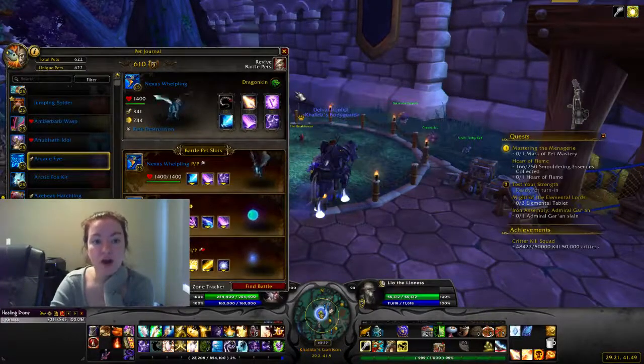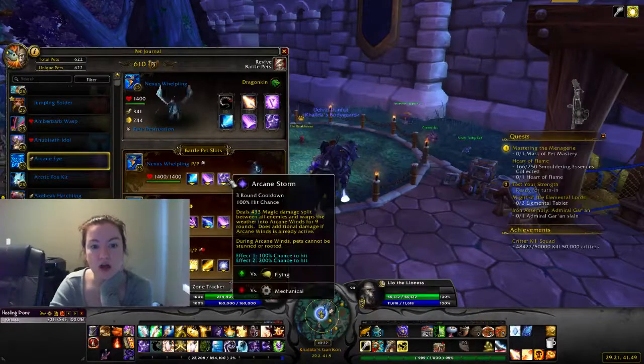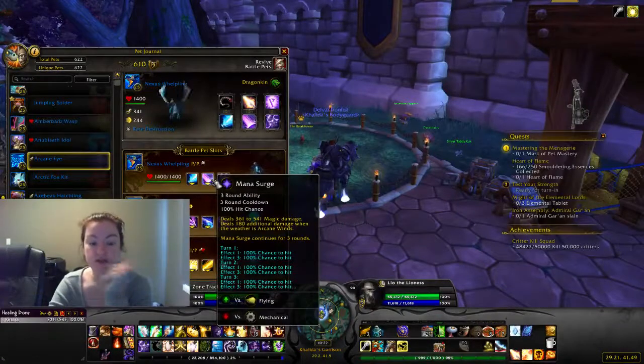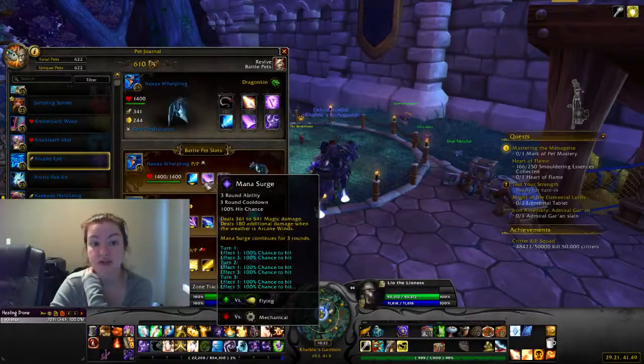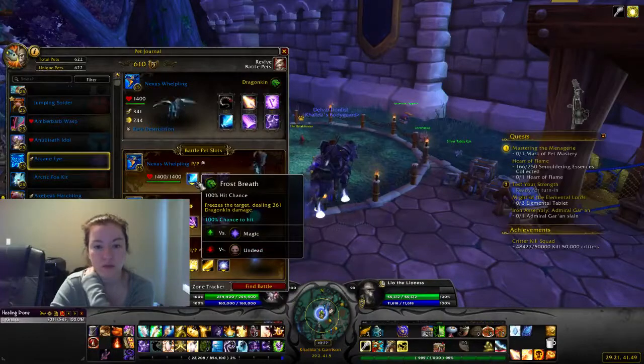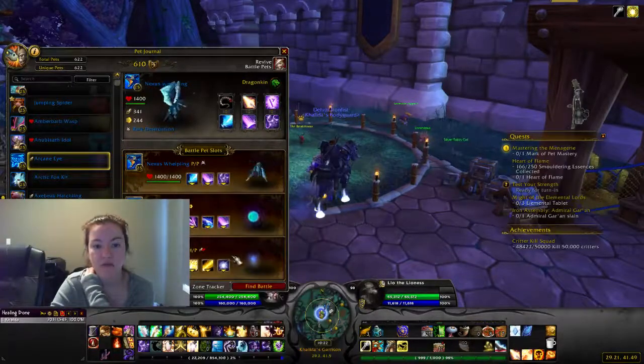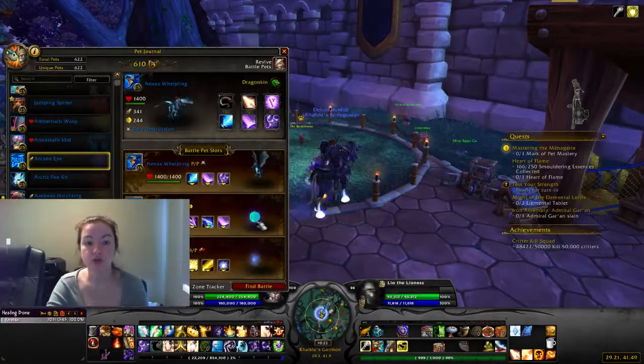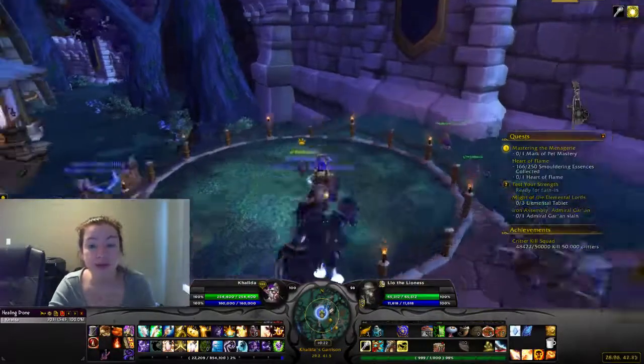What you're going to want to grab for this guy, at the very least, is Arcane Storm, which turns the weather into arcane winds, because Mana Surge deals additional damage when the weather is arcane winds. And then I just threw a random one here. I grabbed two secondary pets — this guy was epic so he needed a couple, but since he is blue you probably will only need two.